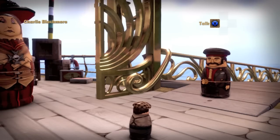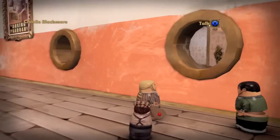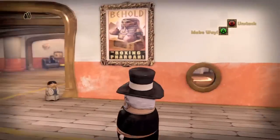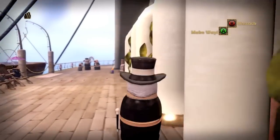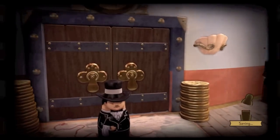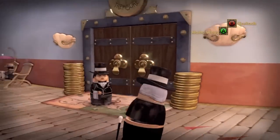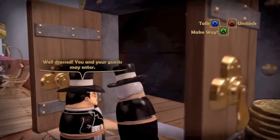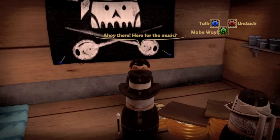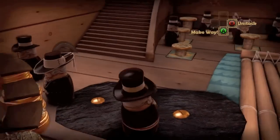Ladies and gentlemen, welcome back to Let's Play Stacking. In this video, we are going to complete the cruise ship almost entirely. The only thing that's left would be a few hijinks. I said in the last video that if I'm going to complete all the hijinks, I'd come back to that after we beat the game — they're kind of finicky, and watching me try to figure them out is probably not going to be the most entertaining thing. We're going to beat the cruise ship portion of the story and collect all the characters in this video. We already have most, but we're going to finish them up.